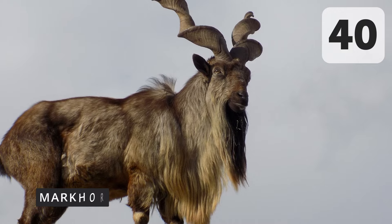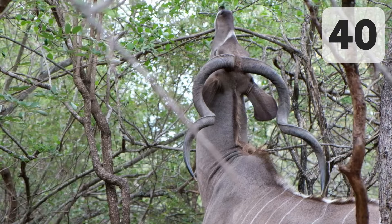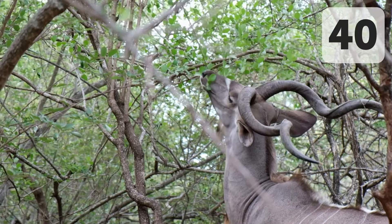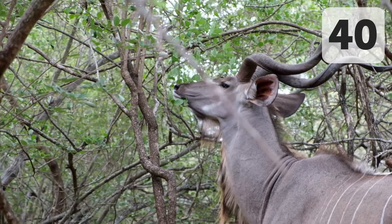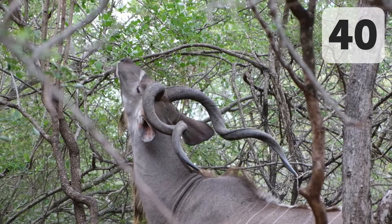First up we've got the markhor, hailing from Asia, or the greater kudu, hailing from Africa. They are both species of spiral-horned antelope and they look pretty sweet, but I'm honestly not the biggest fan of hoofstock, so it's great that I'm interested enough in these ones to even put them on this list.